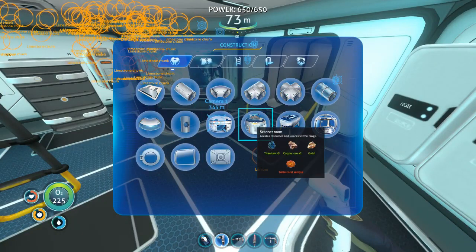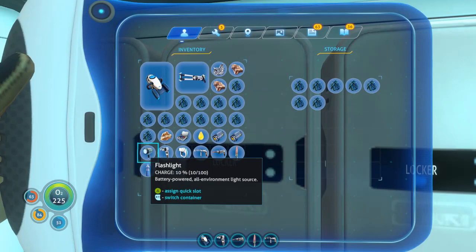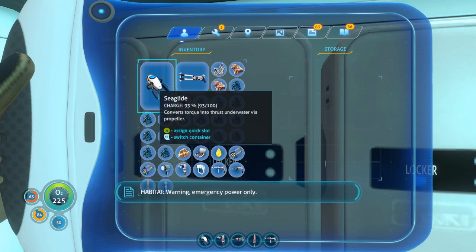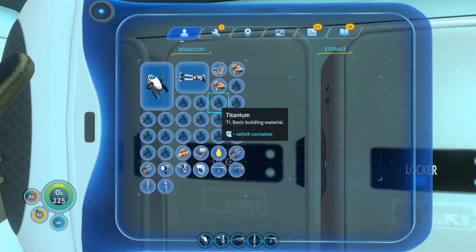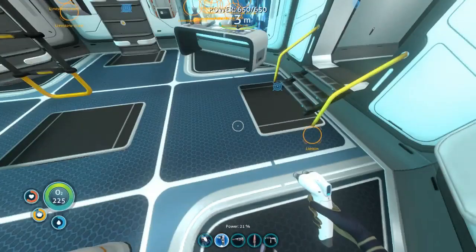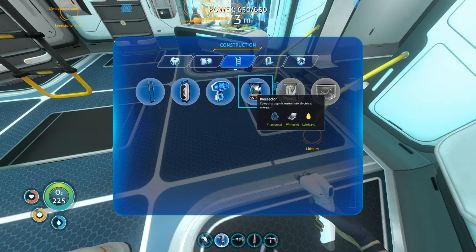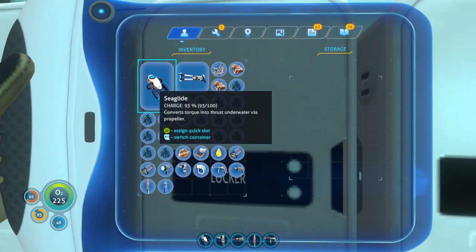So six plus... okay, I need eleven titanium, two copper, a gold, and a table coral. Right now I have twelve — so that's more than enough for that, but I'm going to need a couple extra to build other things. Three for the bioreactor, so that's fourteen. Just a couple more for the hatch to get in. I got the gold, the lube, the wiring kit, the copper. The hatch needs the fucking quartz — can't forget that. Alright, I think I got everything.